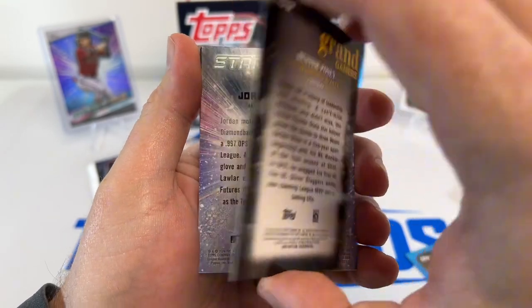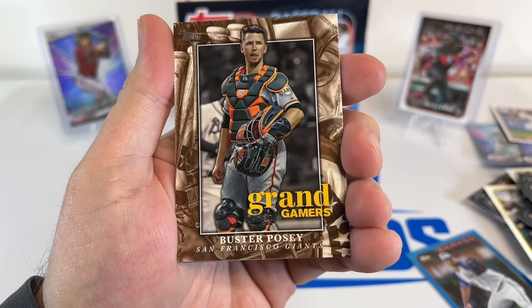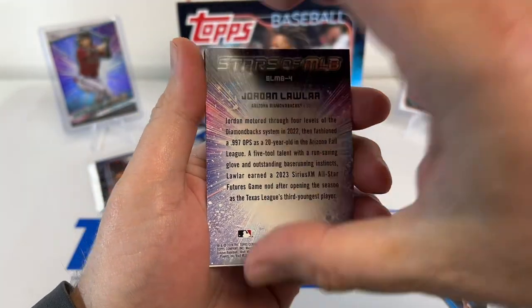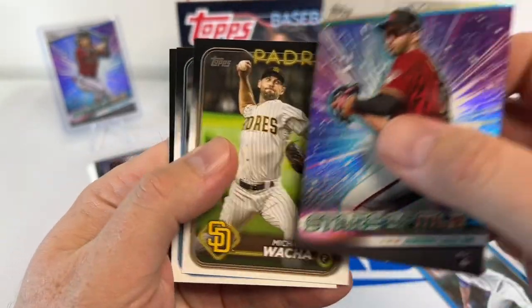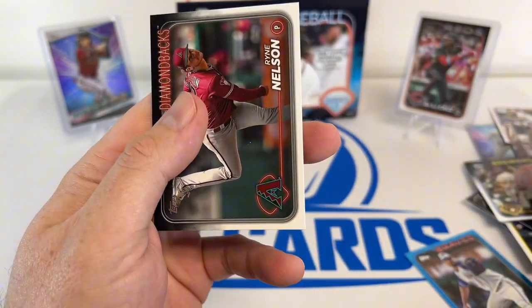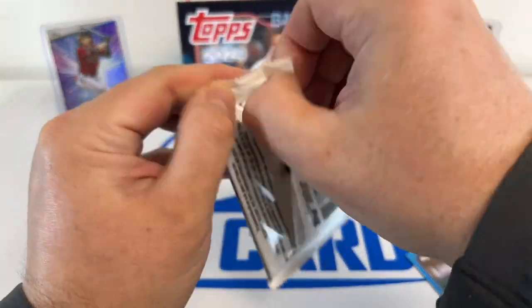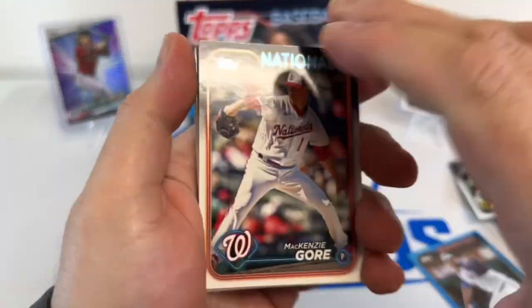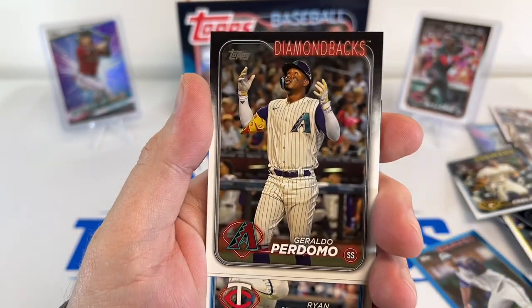Grand Gamers insert. Buster Posey — that's different, I haven't seen that one. Jordan Lawler. Michael Wacha. Ryan Nelson. Last pack here — let's see what we get. McKenzie Gore — cards everywhere.